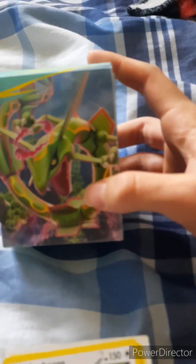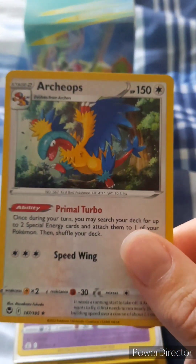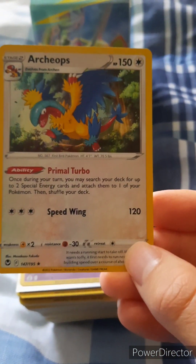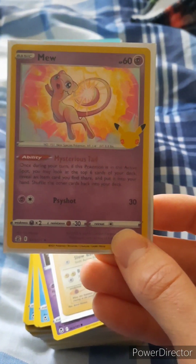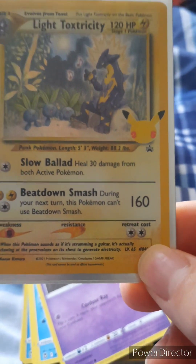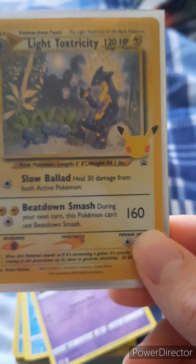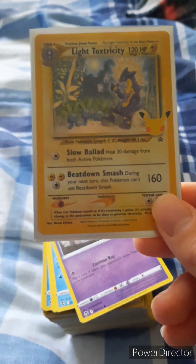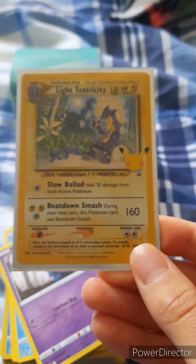We have an Archeops — I believe that's a pretty nice Archeops. Let me know in the comments down below if I got this name correct. Ooh, we have a Mew as a 25th Anniversary — that's pretty nice, pretty cool. Looks like a newer Mew. We have an older one too — oh, that's a 25th Anniversary promo. Light Toxitricity! Look at this guys! We even have a nice little sleeve. That's cool.